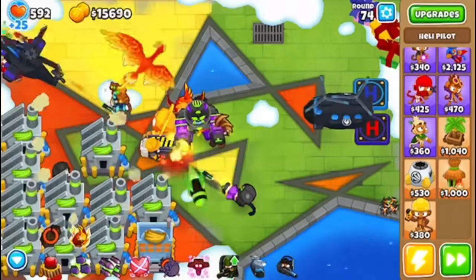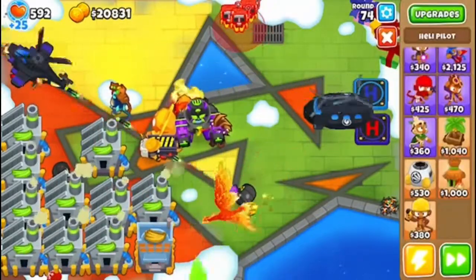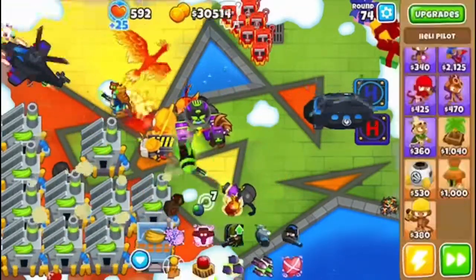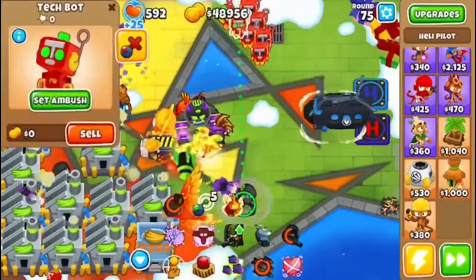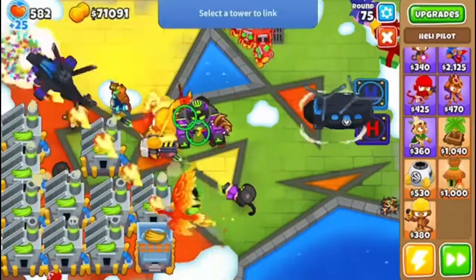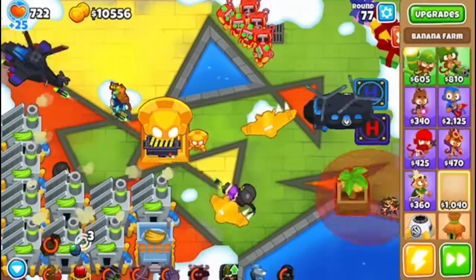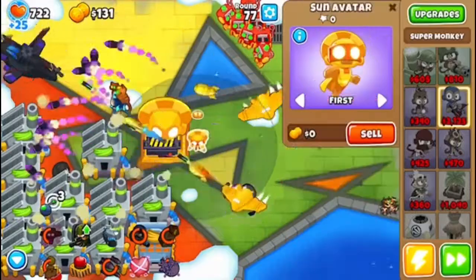I have extra lives. I'm going to be placing down some tech bots — a lot of tech bots — to activate these abilities immediately. Let me link this to that. Link this to that. Azalea, link. Those are just for upgrades. Now we have enough for the Sun Temple. I engulfed that farm, engulfed that farm. I ate up my farm so I'm gonna buy that back. Now we have the Sun Temple.